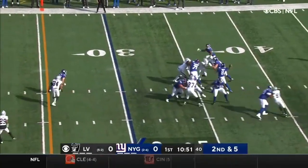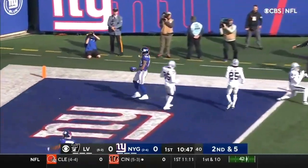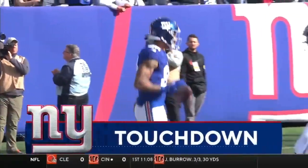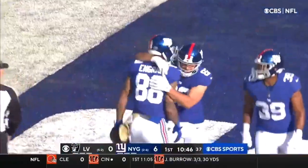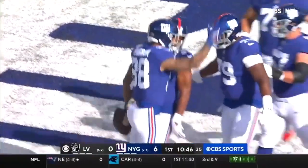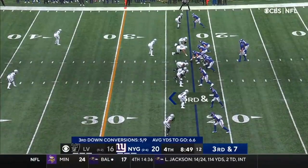Second down and five, fake to Penny — and down the sideline it's caught for a touchdown. Grabbed by Evan Ingram, the tight end, for a second consecutive game has caught one for six.